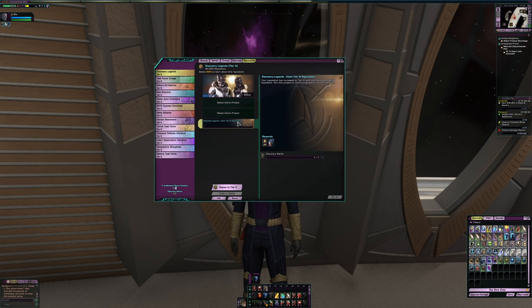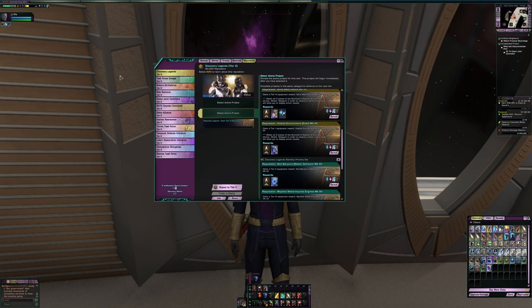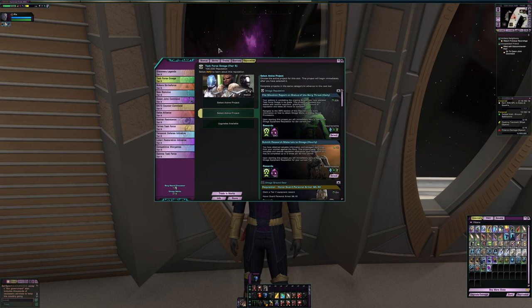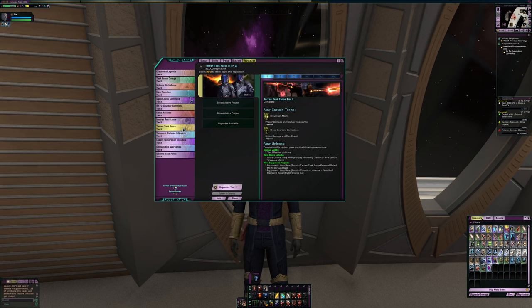Also on Discovery Legends — I got the Dark Matter Quantum Torpedo Launcher, which is already on my ship. It's a good torpedo and it's part of the two-piece set with the Lorca console. For 8472, I haven't poured much in — about halfway through level three. Delta Alliance is the same. Iconiam was already unlocked and leveled to five on this account. I'm planning on completing all these to level six, but it's a grind even with a couple weeks of red alerts.